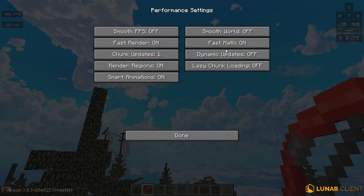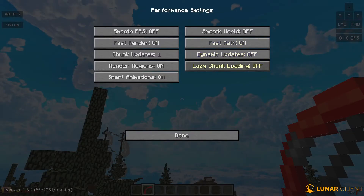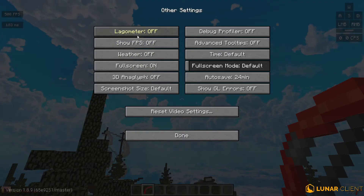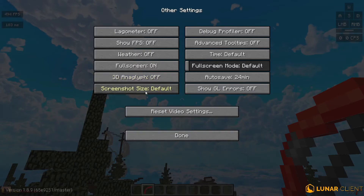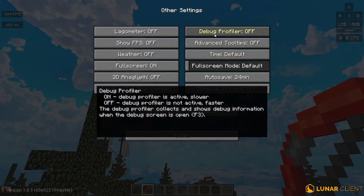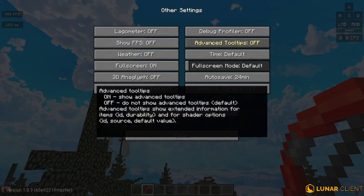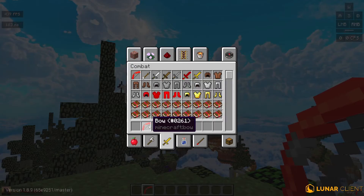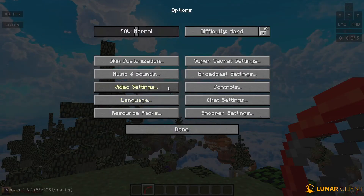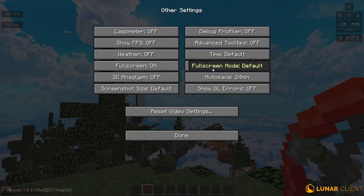Smart animations: turn on. Smooth world: turn off. Fast math: turn on. Dynamic updates: off. Lazy chunk loading: off. In Other Settings: lagometer off, show FPS on if you don't have a client. Weather off, fullscreen on, 3D anaglyph off, screenshot size default, debug profiler off. Advanced tooltips off will give you slightly more FPS. Time default, fullscreen mode default, auto save 24 minutes, show GL errors off.